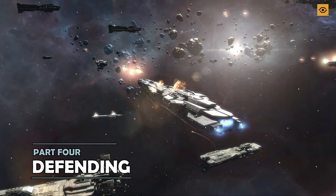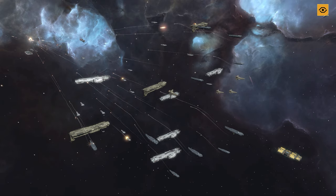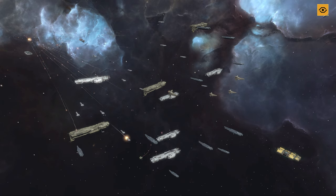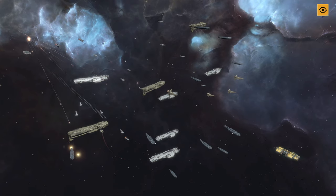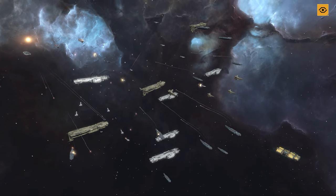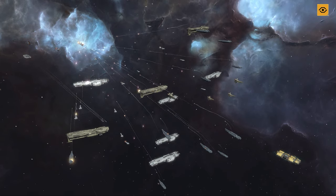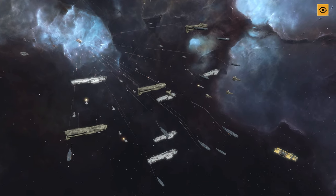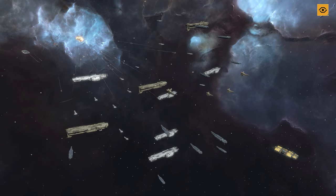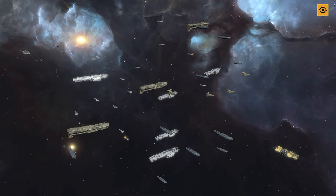If you play a lot of Infinite Lagrange, you've probably experienced the frustration of logging in to find all of your mining ships sat at your home base because some bigger player was mean to them around the crystal node. There are two commands that will help you with this. First, Guard will let you choose a specific mining node or mining platform and assign one fleet to protect it. Those fleets won't go off hunting or defending other areas, but will engage fleets that come to attack a specific location — useful if you're hoping to defend a very specific spot.